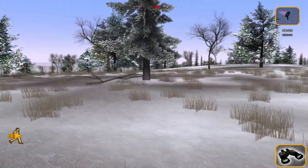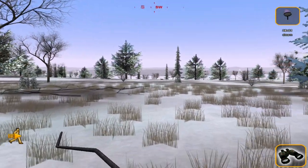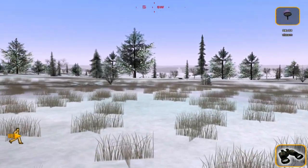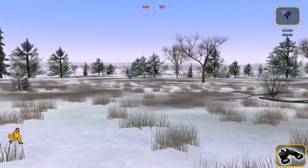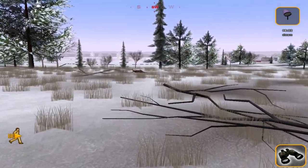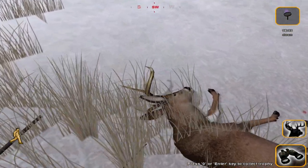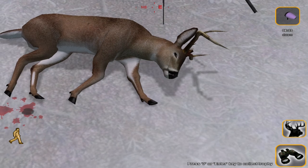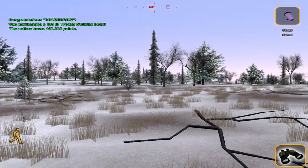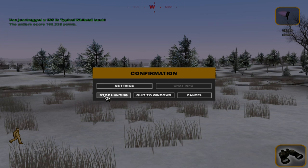He's bigger than the first buck we shot but still not a giant. We'll probably jump into another map right after this. I really want to try and get through as many different custom maps as we possibly can, because there's been so many that people have created and they did a really good job on a lot of them. There's probably over 150 maps currently. Here is that buck — nothing crazy but a decent little whitetail, and it is atypical. Scored 108.